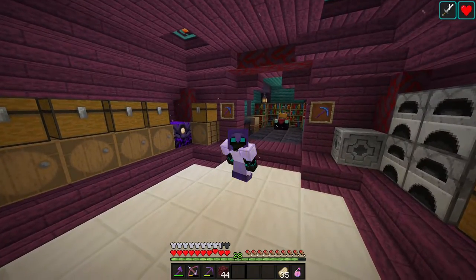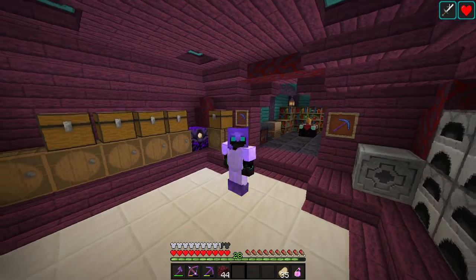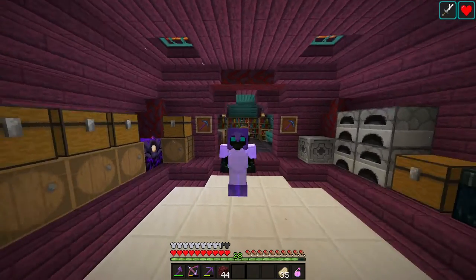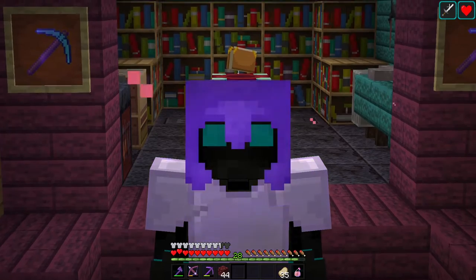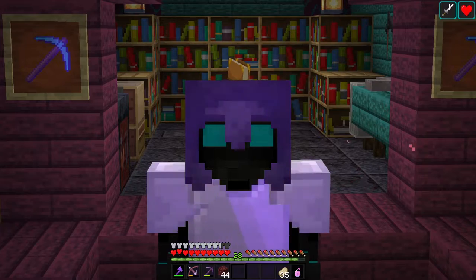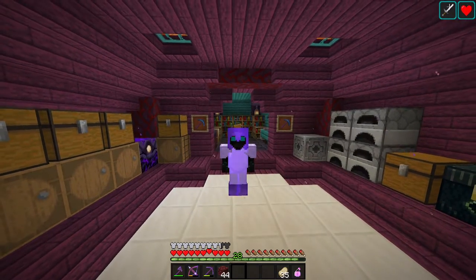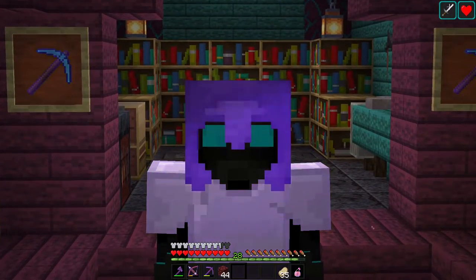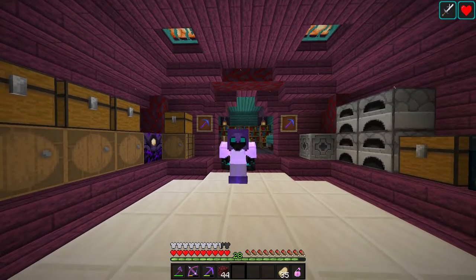Then we're going to kill all possible hostile mobs, which we have almost done except for one. There is one mob that we have not yet killed by our own hands, and that is the piglin brute. We haven't actually killed one using a weapon - only by using lava. Someone in the comment section said they weren't sure that counted, and I agree - I don't think it does, so we will have to make sure of that.